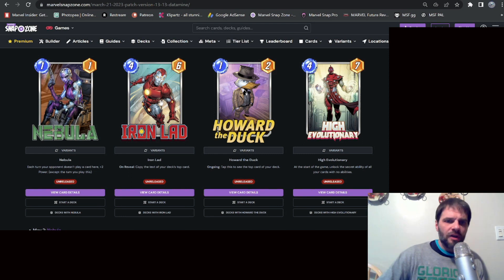Iron Lad copies the text of your deck's top card. This is interesting, similar to Howard the Duck — Howard the Duck is an ongoing: tap to see the top card of your deck. You could combine them: use Howard to see what's coming, then play Iron Lad knowing you'll get something good. I initially thought this was a dud, and the text may have originally said opponent's top card, but it clearly says your deck — those two cards can work together decently.